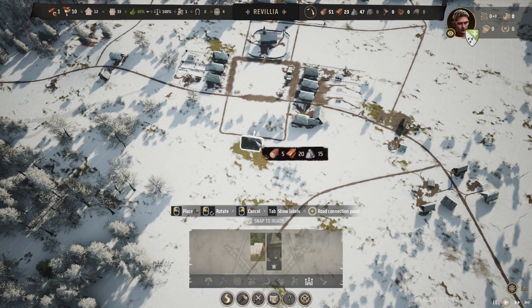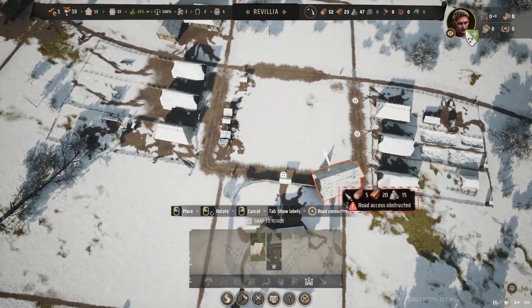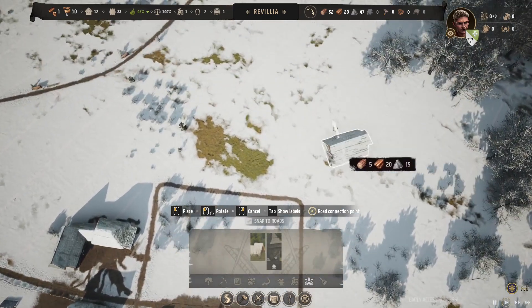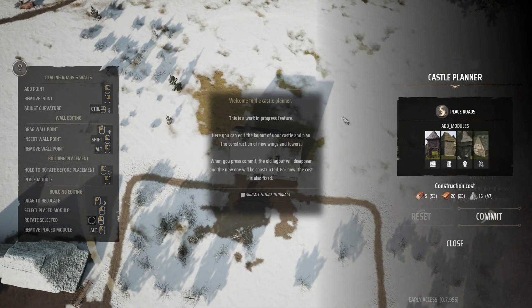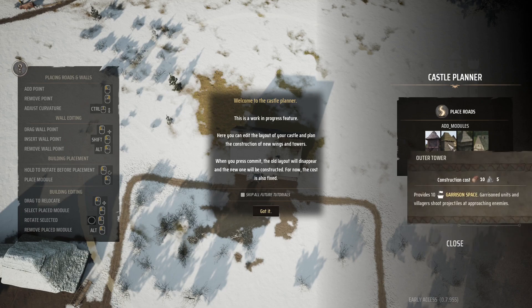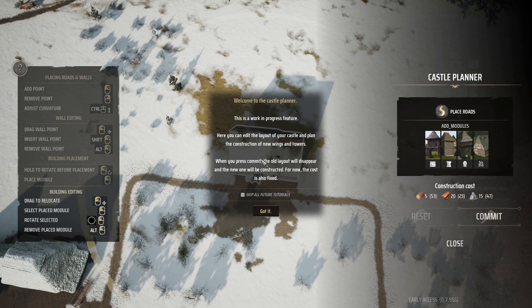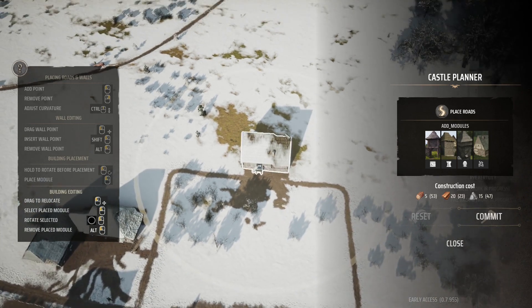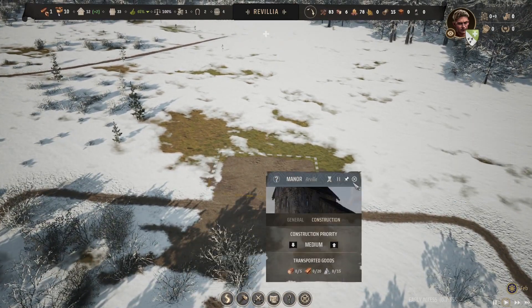Let's go ahead and stick the manor in. We have the market right here, the tavern in this big area on the main road, and then right behind the tavern — our beautiful home. Welcome to the castle planner — this is a work in progress feature. We could do walls, gates, outer towers, a garrison tower, and a tax office. We're not going to build any of that just yet, we're just getting the building up. Get to work, guys — build ourselves a manor.